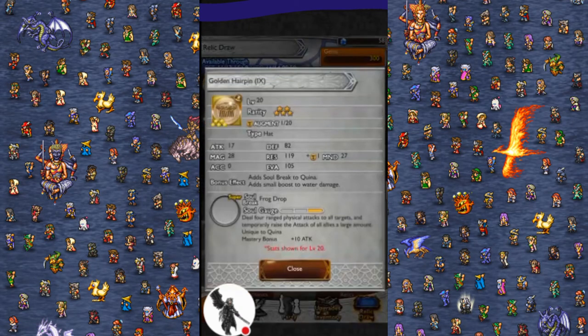We've seen this one again — Quina's Golden Hairpin, Frog Drop: four ranged physical attacks to all targets and plus 50% attack to the party. This seems really underrated to me. This just seems really good, I don't know why.